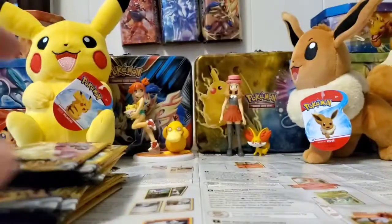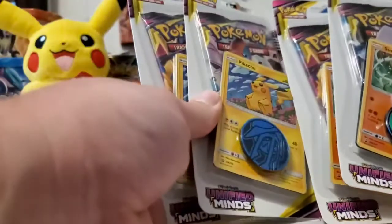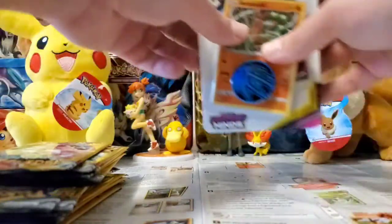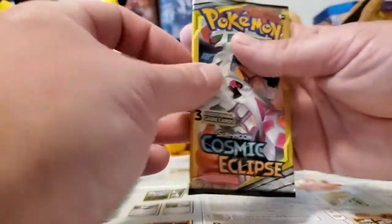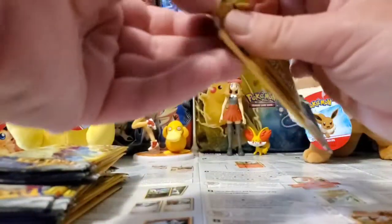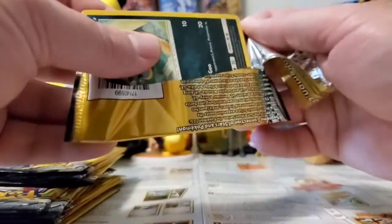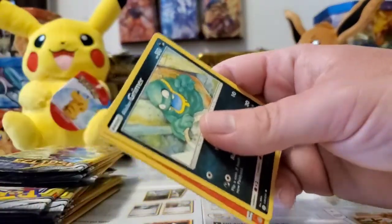Cosmic Eclipse has been very nice to me. Along with that, I found some more of the five-dollar promo blisters of Unified Minds — I picked up two of each, two of the Pikachus and two of the Sudowoodos. I'm going to open the dollar packs first. Also, if you hear any background noise, my cat's in the background playing with one of his toys — a little turbo scratcher with a ball that rolls around on a track.